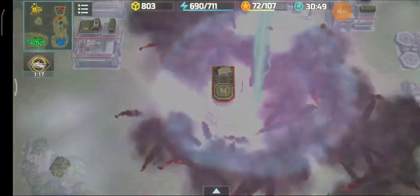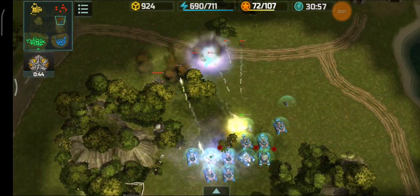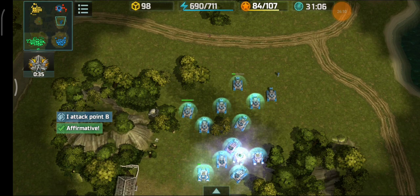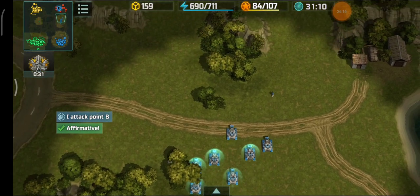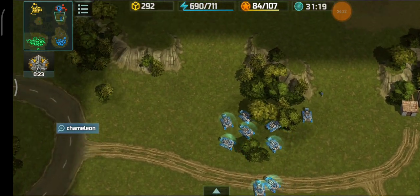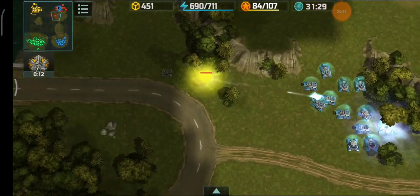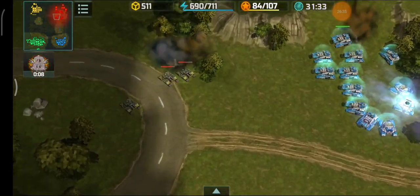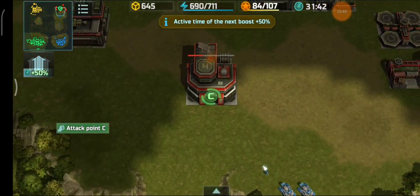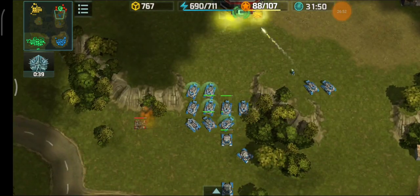Bam - massive damage from the space strike! I'm pretty sure it destroyed a lot of units since the red player is camping defensively. I'm moving forward to finish the deal. There's no resistance going above the cliff - nothing there to contest my units. The yellow player is trying to help the red player, but their jaguars are without a chameleon.